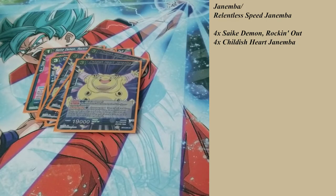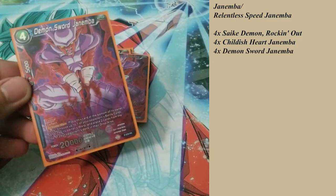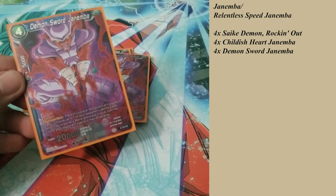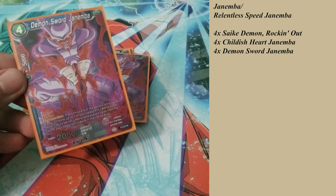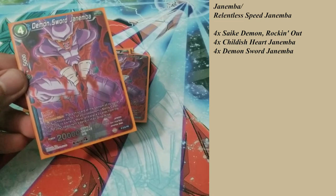There are two cards you want to pull using Childish Heart Janemba's active main. The first is the Demon Sword Janemba — this is a promo card, which we finally got, and that's why we're finally doing this deck profile. When you bring Demon Sword Janemba out to the field, it has Critical and Deflect, so no one can negate its abilities when it comes out.